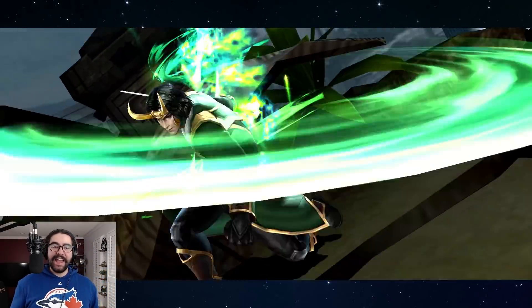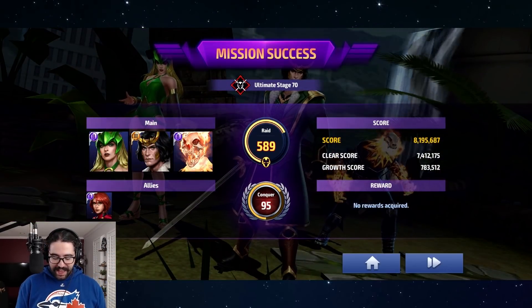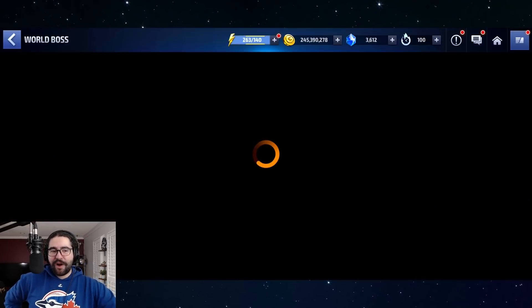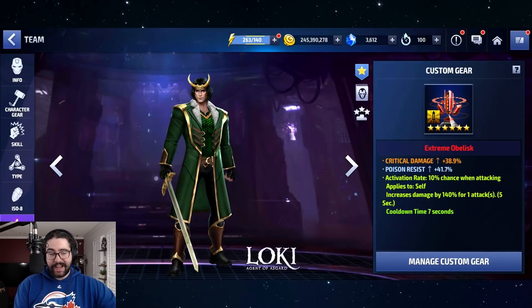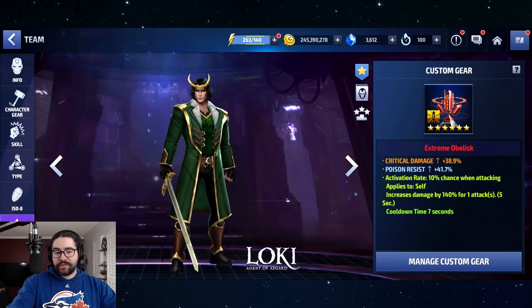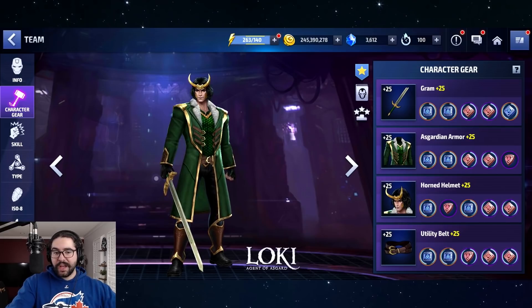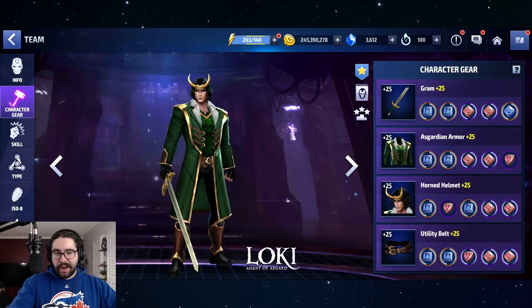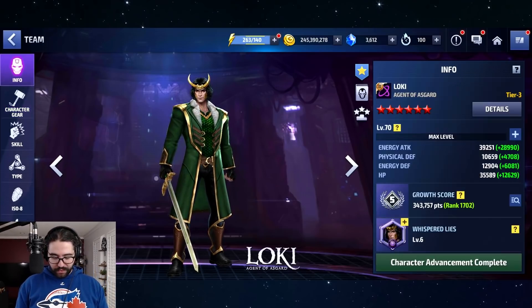I honestly think his tier 3 skill is so satisfying with those pillars coming down. That was not bad for stage 70 with a 140 proc obelisk. This is an extremely pedestrian build — I have HP urus for crying out loud, this is not a PvP build, and it's not even properly distributed. So yeah, he can go way higher. Let me take a quick peek at what he can do against Null.